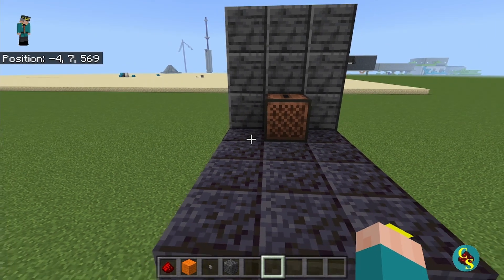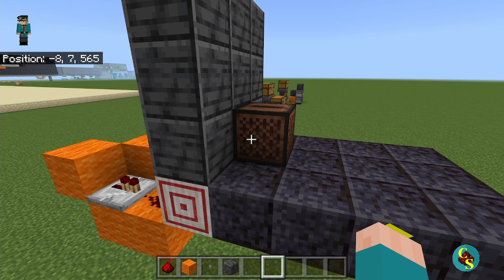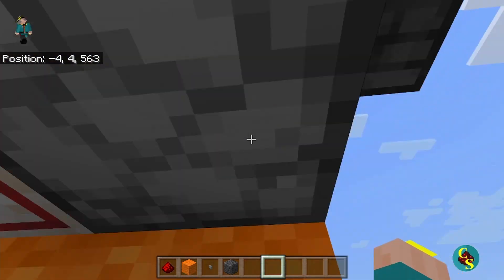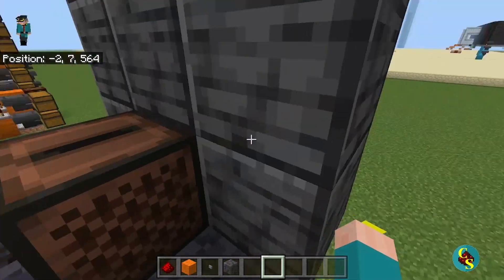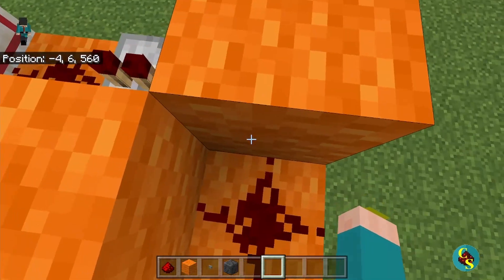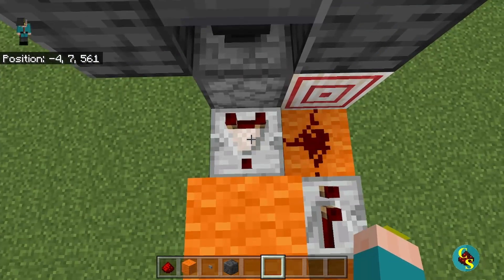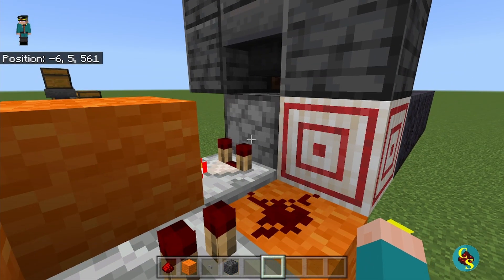The next contraption is the auto music disc player. This will automatically shuffle through and play music discs without you having to interact with the jukebox at all. Under here we have a hopper directly below the jukebox, going into a dropper facing upward, and then another hopper facing into the side of the jukebox. The redstone is simple: a comparator in front of the dropper, into a block, into redstone dust, into another block, into a repeater, and then into redstone dust. Set this comparator to subtract mode, and lastly place a target block right next to the dropper.